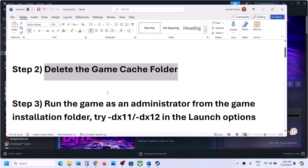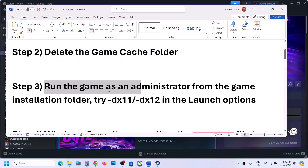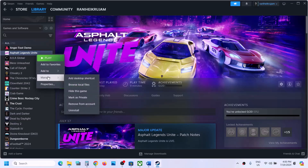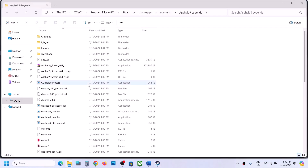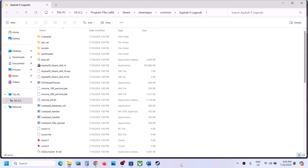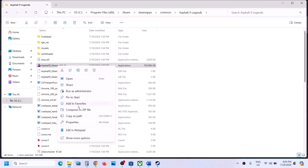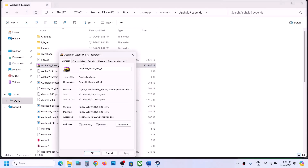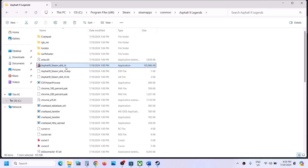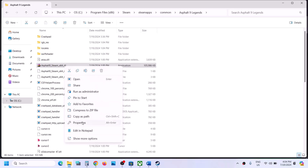The next step is to run the game as an administrator from the game installation folder. Right-click on the game, select Manage, then click on Browse Local Files — it will take you to the game installation folder. Find the game EXE file, right-click on it, select Properties, go to the second tab, and put a check on the box which says 'Run this program as an administrator.' Hit Apply, click OK, then launch the game from here with a double-click.